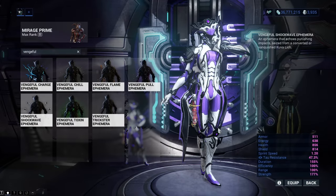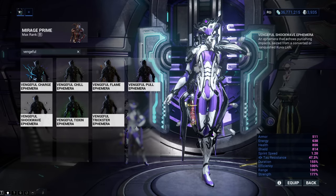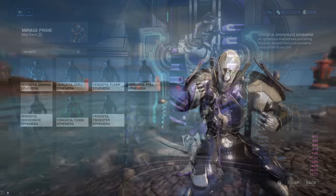Vengeful Shockwave Ephemera will add a few flying rocks around your Warframe. It can be obtained from the Impact status effect Kuva Liches.